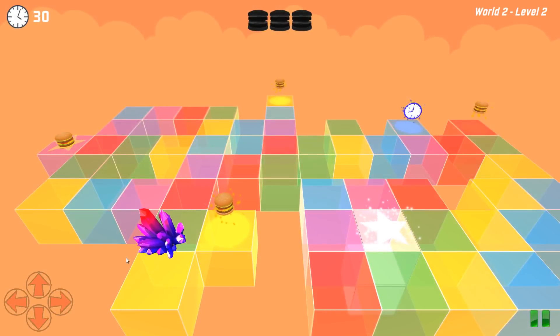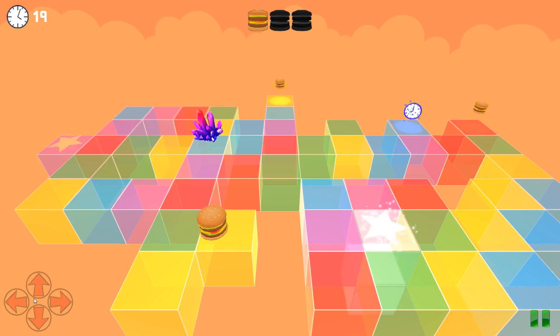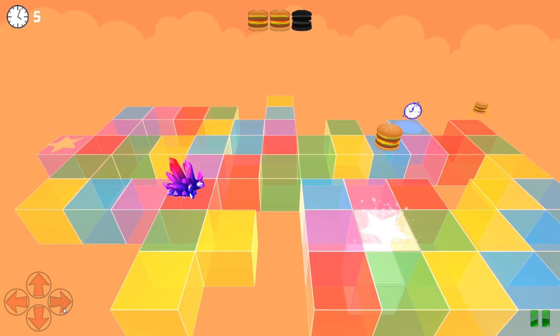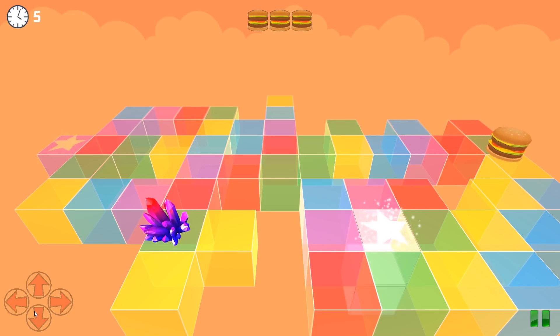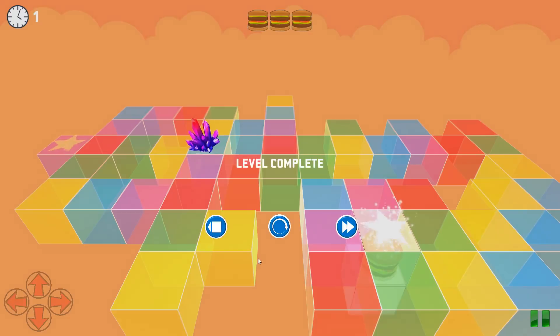Three burgers in a row! So you can always tell the starting position by the yellow star. We just did it — nice. So you've got to be really careful and maneuver the burger as best you can to be in with a chance of actually doing this. So we've got two seconds left — four, three, two, one. Done it!